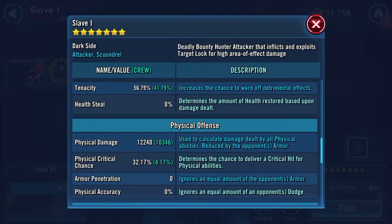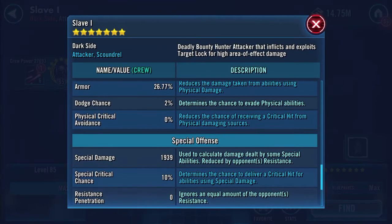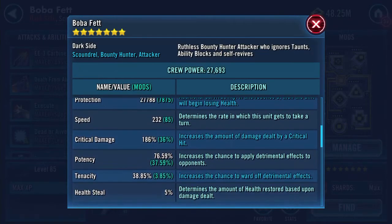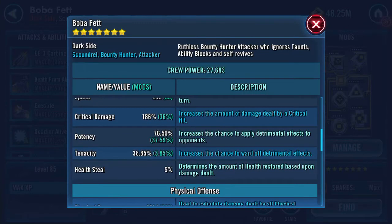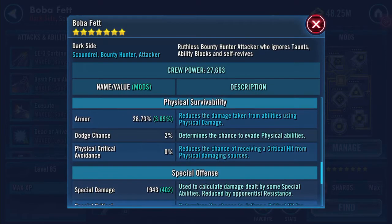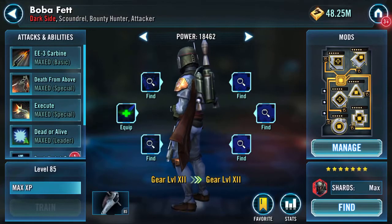Physical damage 1,240, physical critical chance 32.17%. Coming back to the pilot - what I didn't take notice of first time out here is my pilot Boba: physical damage 3,314, physical critical chance 43.98%, armor penetration 43 - that's the number we're looking at there - and resistance penetration is at zero.